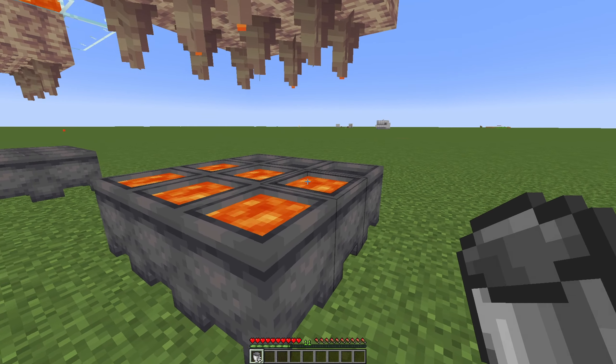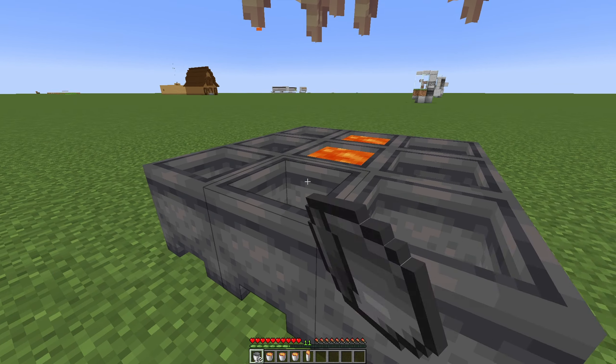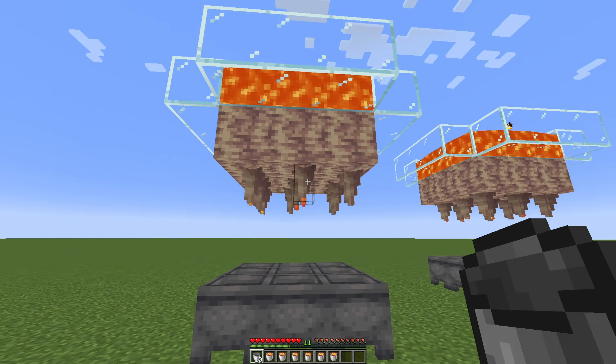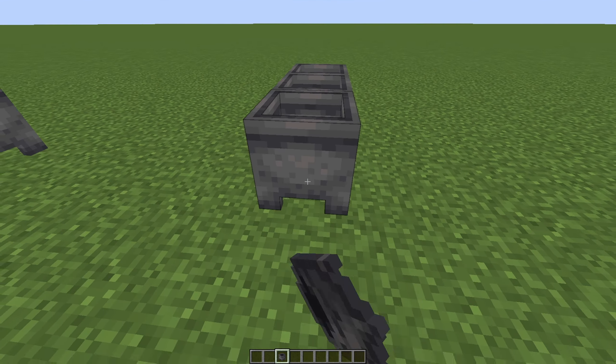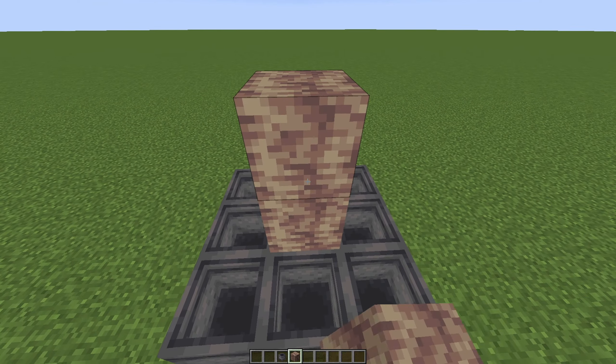This is how it works. You take out some empty buckets and this is how you get some lava. It's a simple farm, but it can be super handy if you have a small super smelter. So you take out nine cauldrons and place them in here like so.